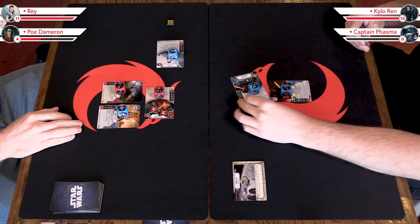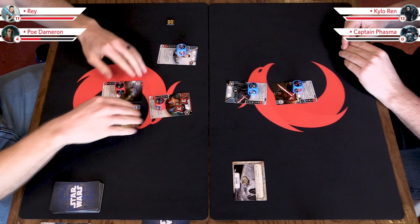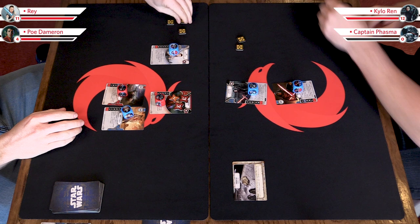Ready your cards. Return all dice to your cards. Gain two resources. Discard any number of cards from your hand — we're both out. Then we draw up to our max hand size, which is currently five. My deck's getting a little thin over here.